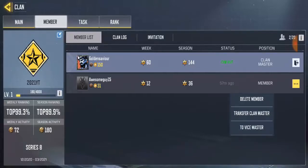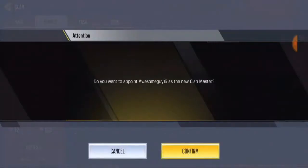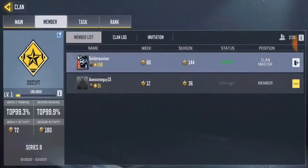Click on it and you're gonna see 'Transfer Clan Master.' Go ahead and click on transfer. When you transfer the clan master, he's gonna be the one appointed — you're appointing AwesomeGuy15 as the new clan master. When you do this, he will not be able to delete you or anything, but he will be able to add more heroes to the clan. Just click confirm and boom.